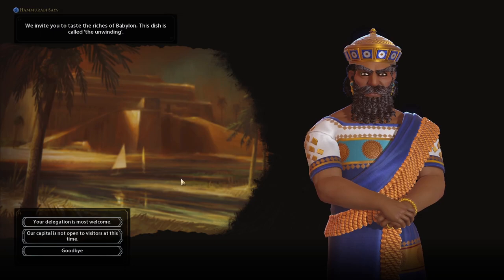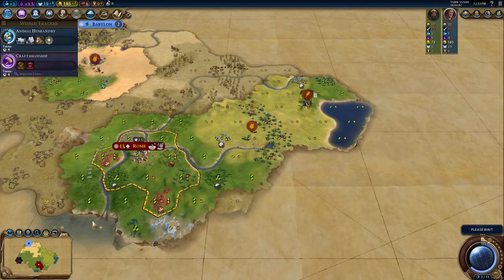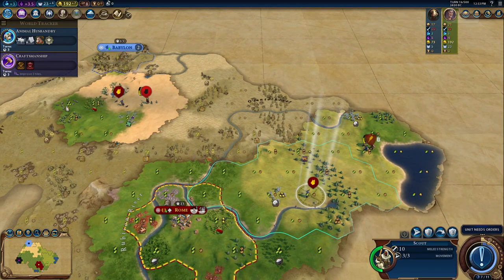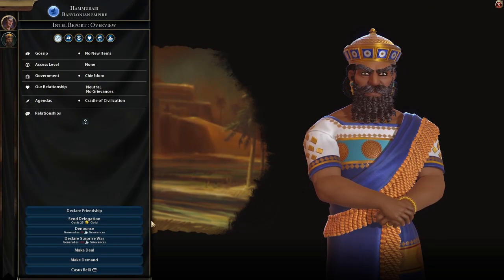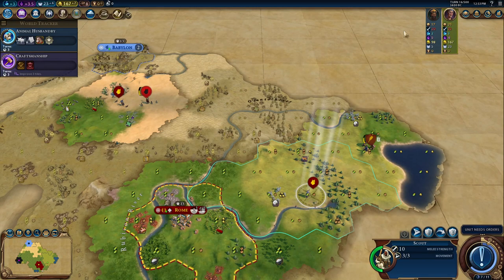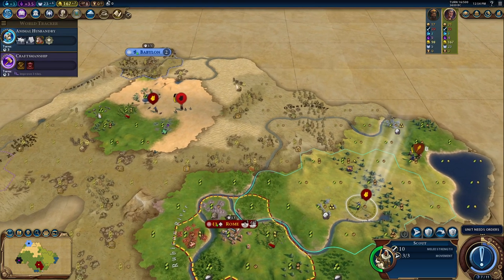He's offering to send me a delegation. The first time you meet an AI, you should typically send them a delegation — that's what you should do in most cases. Here's a barbarian scout, so there's likely a barbarian encampment somewhere around there.